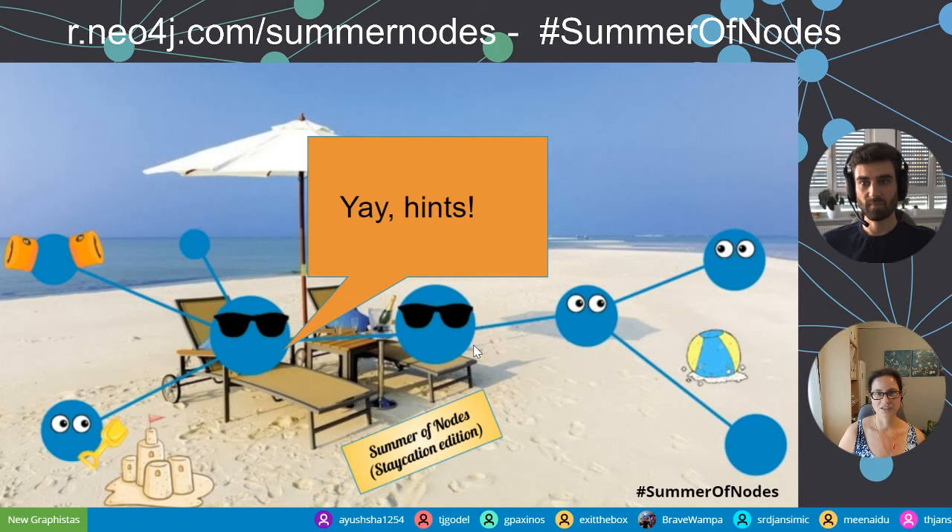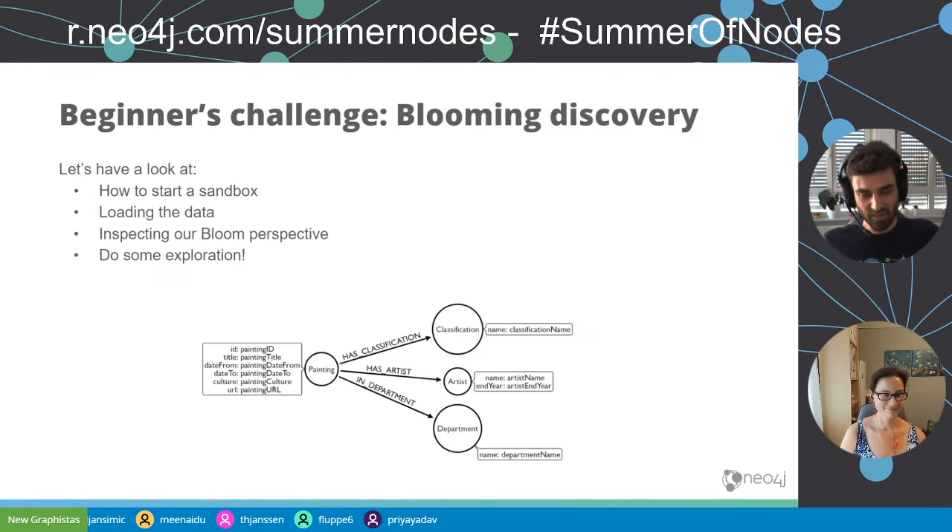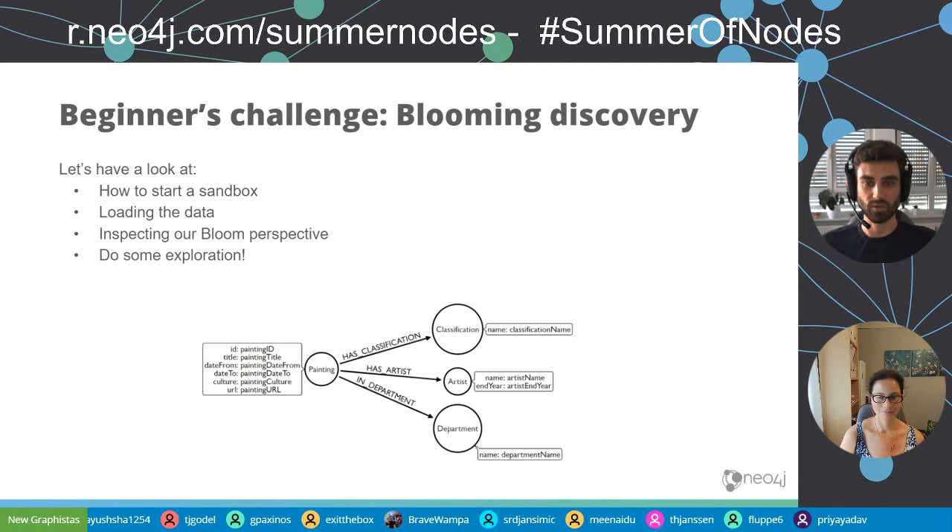We're going to move straight into the beginners challenge. This week's challenge uses Bloom and Sandbox. So you need to go to neo4j.com/sandbox, click on 'Launch the Free Sandbox', and start your blank sandbox. I'll be doing this on desktop today because I experienced some network lag between the browser and Bloom, which makes it a little bit laggy. That problem should be fixed quickly and then you can use it in Sandbox as well.